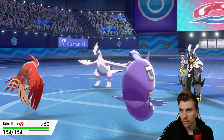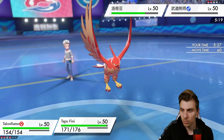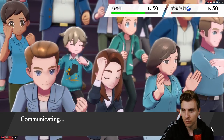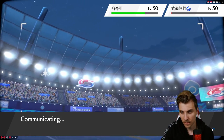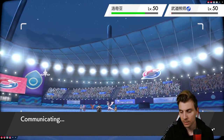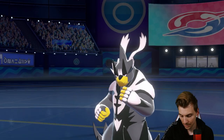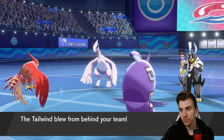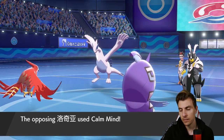We'll go Moonblast and Tailwind, then that sets up Zekrom to come in and deal with Lugia. If Talonflame sticks around that's ideal. We get the Tailwind up — Moonblast lands. What's Lugia's item? It's fine. We tailwind and Moonblast — we don't want to risk going Muddy Water, it's not worth it. If we miss Urshifu and they take down Talonflame, then we've got Zekrom onto the field having to worry about Urshifu at the same time. We just want Zekrom free to get a big attack into Lugia.